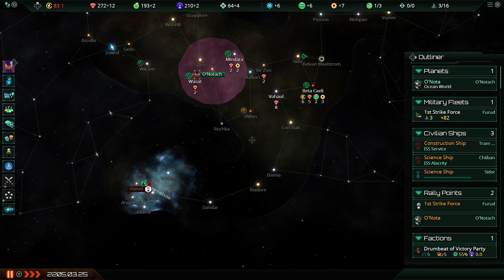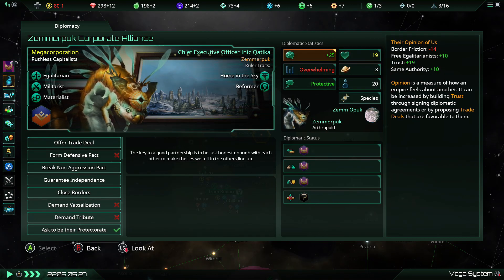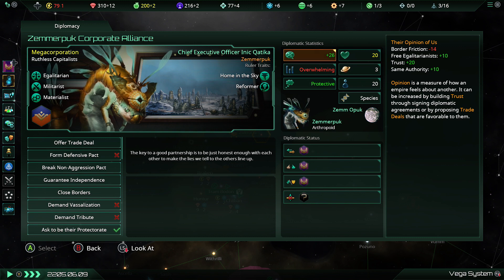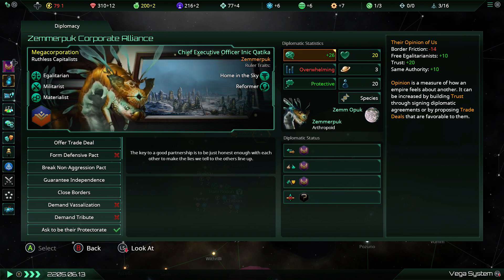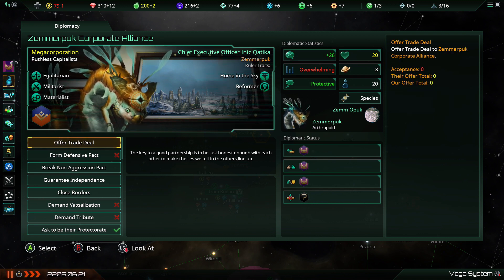Leave them be, they probably won't cause trouble for us. Double check how these guys feel about us — yeah, there's now border friction because we threw down that Frontier Outpost, but they're still fond of us for the time being. This is fine. They have, however, closed their border to somebody — so me and these guys get on, but they've got a neighbour we don't know about yet who they don't like.